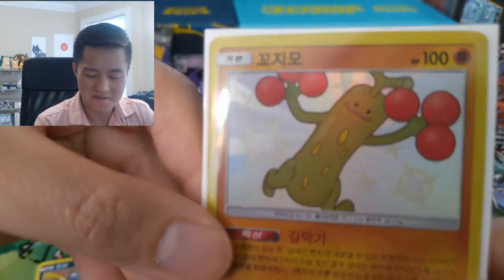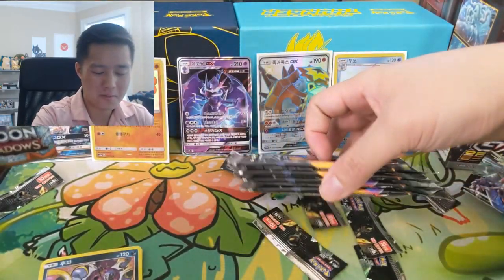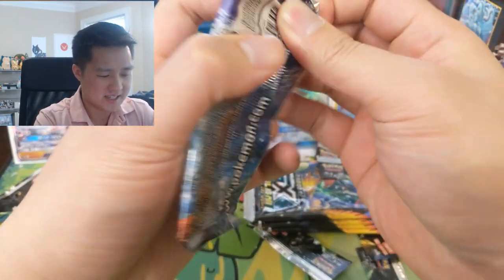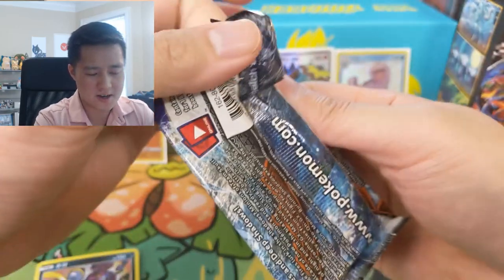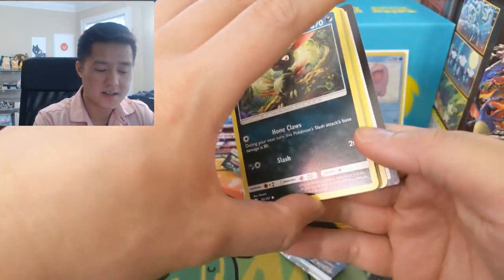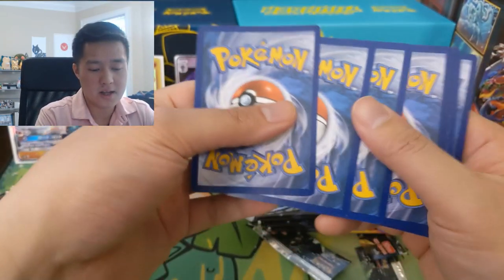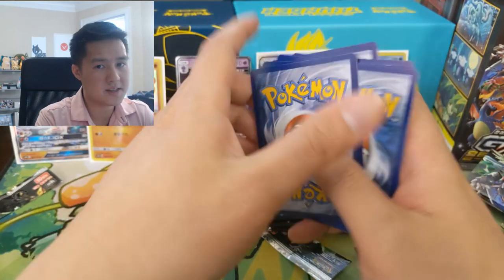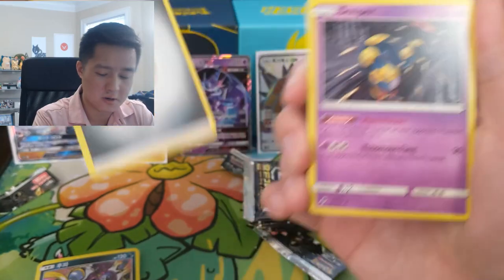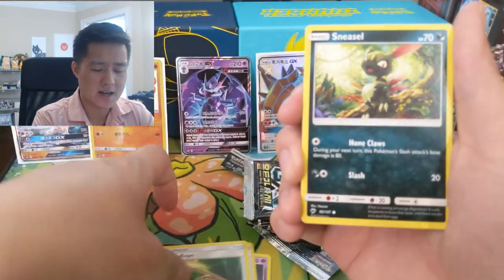I'm really hoping there's one more SR card in here. However, we are also going to open up a Burning Shadows to see if we can get that Rainbow Rare Charizard. In case you're not familiar with Gold Stars — the Rainbow Rare Charizard is the hottest modern-day card, and poor condition ones go for the same price as a near-mint Rainbow Rare Charizard. So Gold Stars are super sought after.